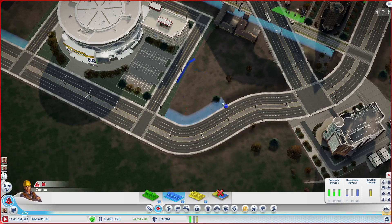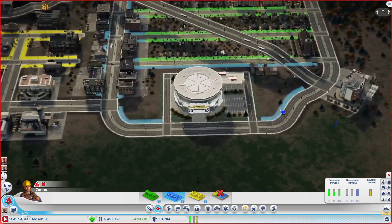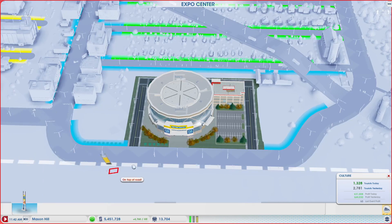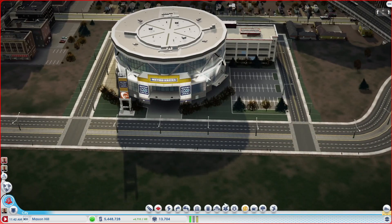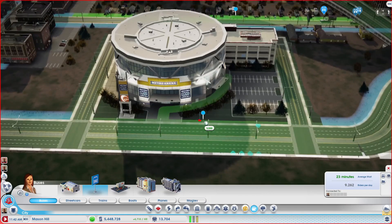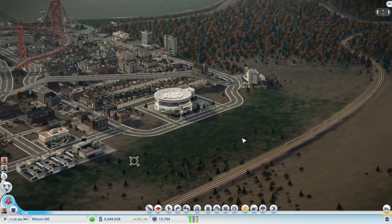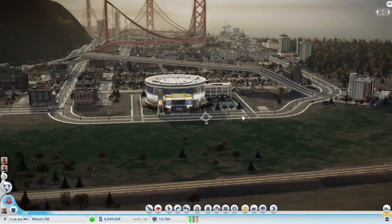These will all turn into hopefully hotels. Let's get a sign - it's right next to the bus stop, but let's put that there. Let's let the game run for a bit. Let's get a sign there. Let's have some fun.